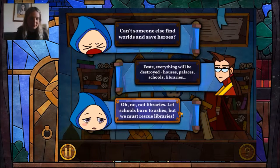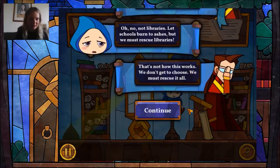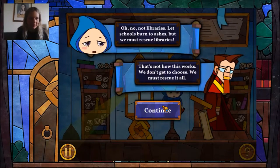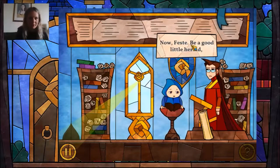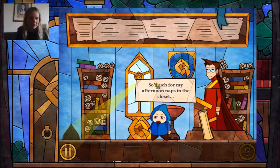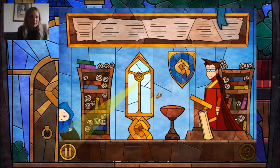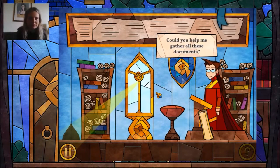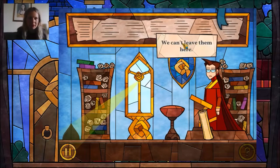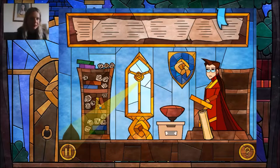Fess is being picky - he's happy for schools to burn to ashes, but not libraries. So off we go on our quest. We've got to gather the documents first, which are just these books behind him, and these ones as well.